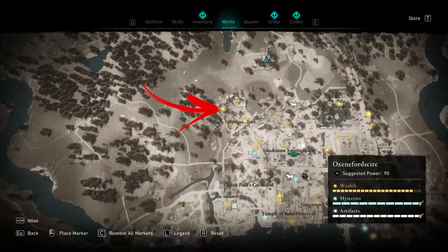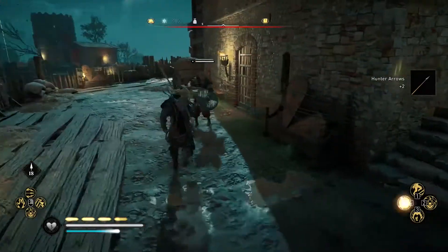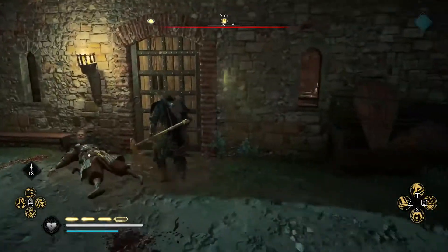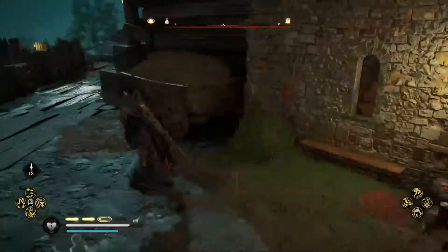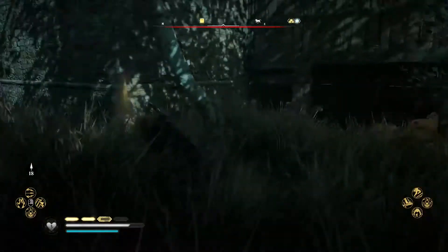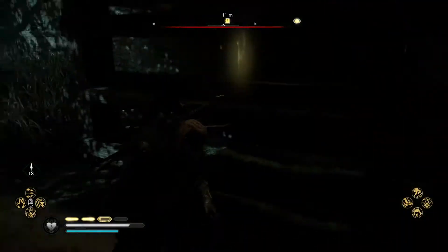Now go to the left corner where you can notice a book of knowledge. You will find out that this one is also locked by a barred door. In order to enter inside, go around the building to the left, where you will find a hole in the foundation wall.